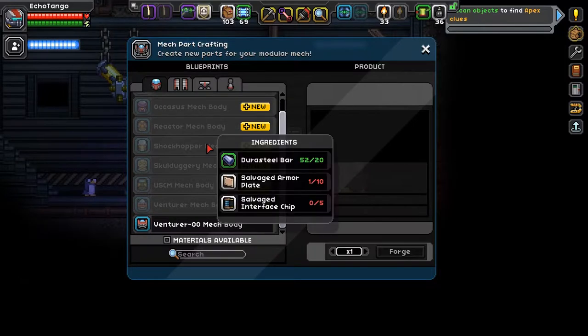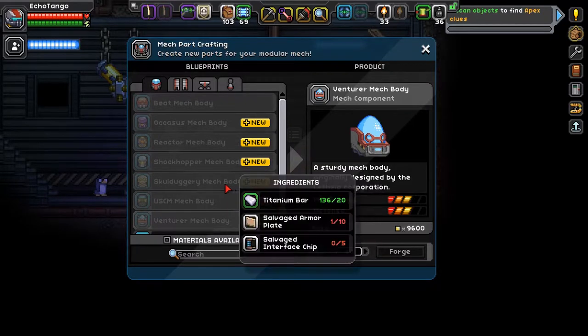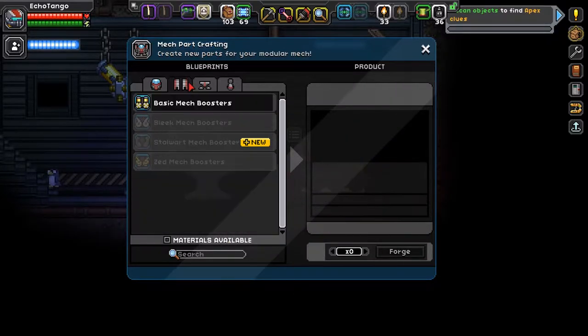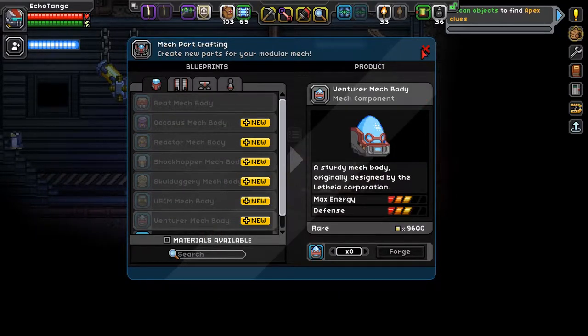Let's take a look at this new blueprint. Venture — not Venture 00, this is Venture. A sturdy mech body, originally designed by the Lithia Corporation. What is required? Durasteel, armor plate, and solid proton remiters. Thank goodness we have all those parts. The Venture mech body will be our new body — so next time you see my mech, you'll see this body.